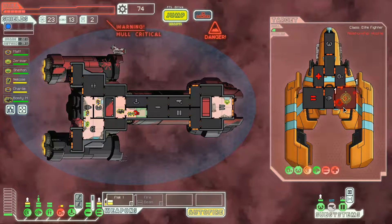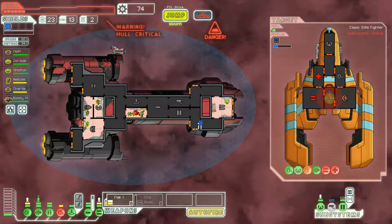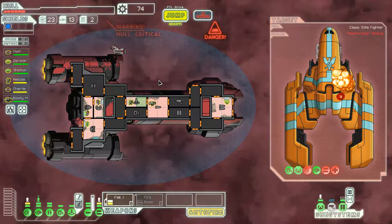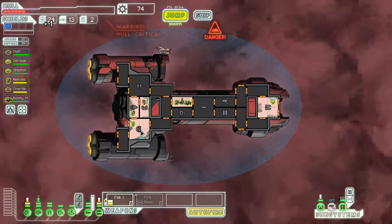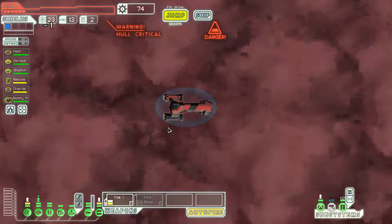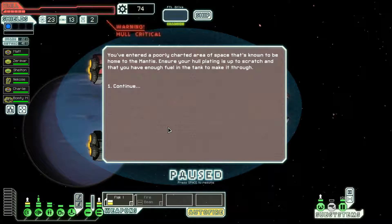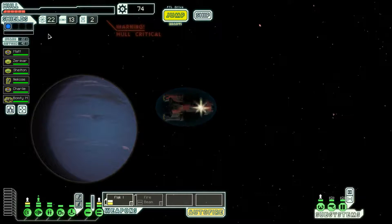I think I can actually destroy this ship. Get in there and fix that up. Shields down — there we are, perfect. This next flak shot will probably get rid of them altogether — and dead. Do I get to salvage it? Okay, probably wasn't worth the extra damage. Mantis homeworlds, let us go — even with our ship heavily damaged.